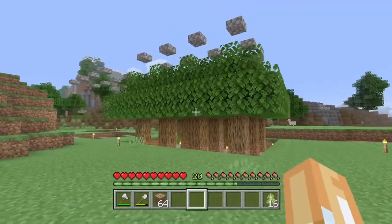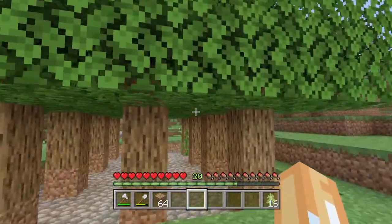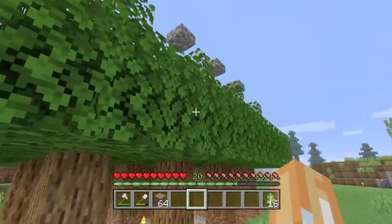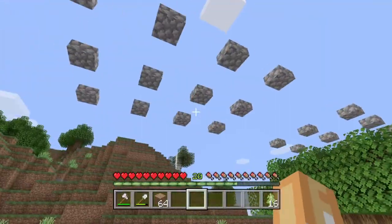This tree farm is nice because it's compact, gives you a lot of wood, lots of apples and sticks as well. Also works as an apple farm. So I'm going to show you guys how to build one today. We're going to build one just like this, using birch saplings instead of oak saplings for this farm.